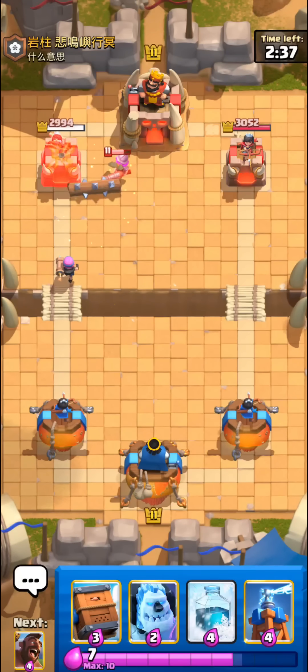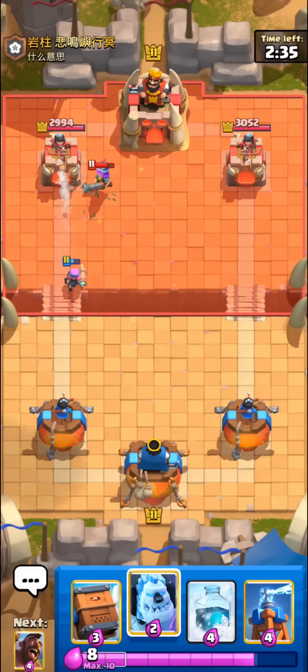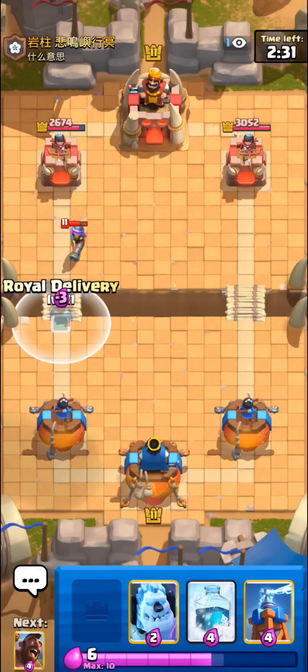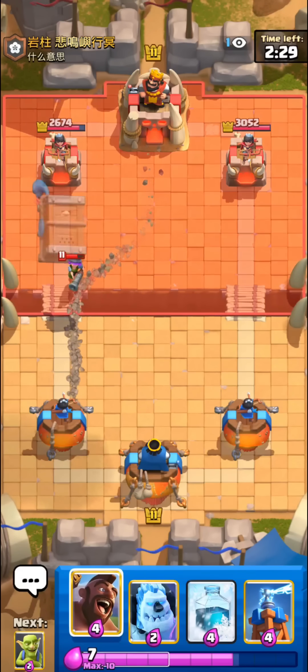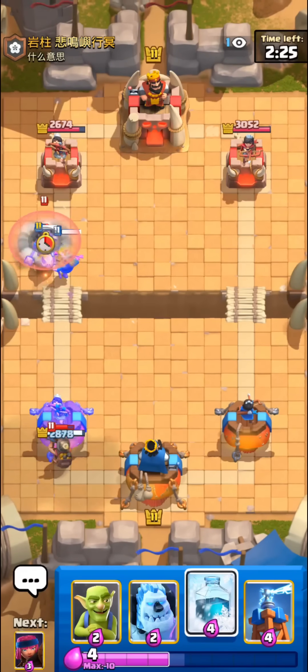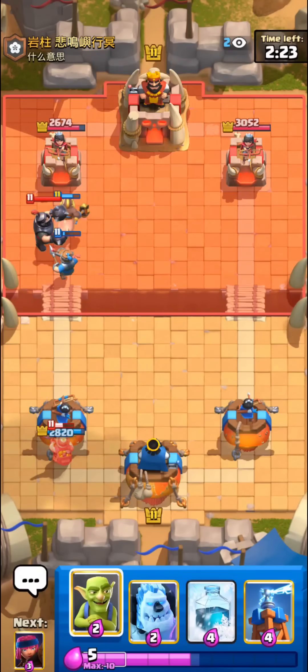This deck is pretty similar to hoggy with the only real difference being it has a little bit better defense and freeze instead of earthquake. There's also a really good log there on the musketeer — it prevented our firecracker from activating his king tower, so really nice right there.